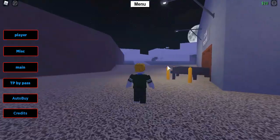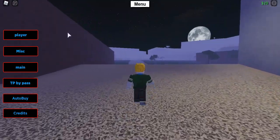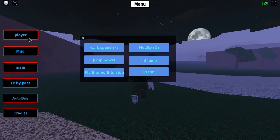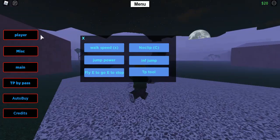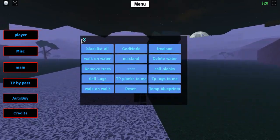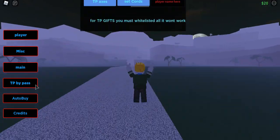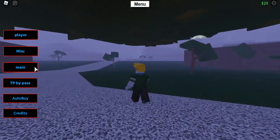Welcome back to another video. Today we're going to be showing you this brand new GUI called Exodus GUI. This is an amazing GUI — look at the amount of features on it. It's a really good Lumber Tycoon GUI with all these features.